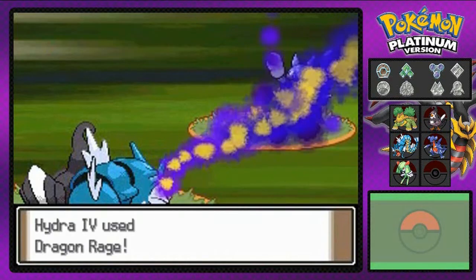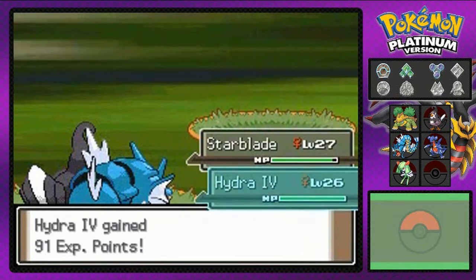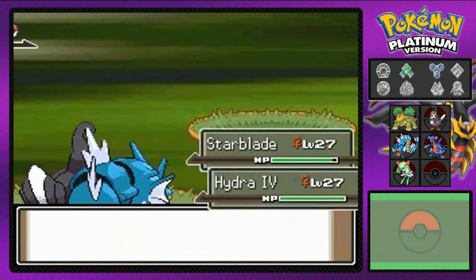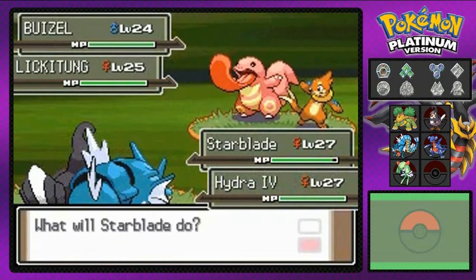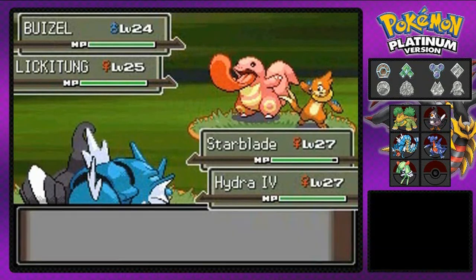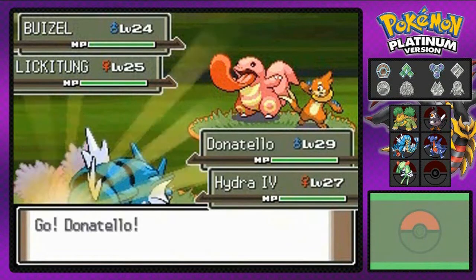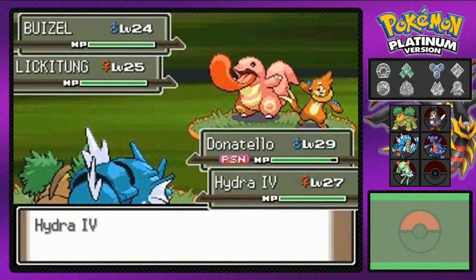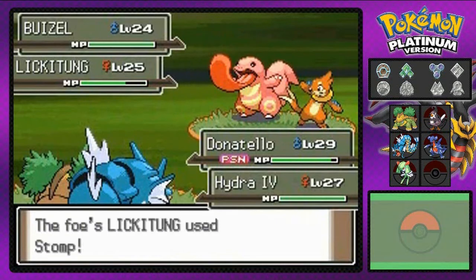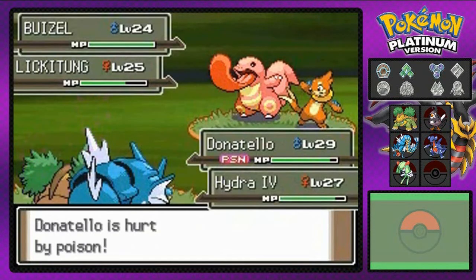Magical Leaf! And here we go — Dragon Rage, finish him off! Glameow's defeated. Level 27 for Hydra number four — that's great! We still got more to battle? I completely forgot these guys like to have full teams. He's coming out with a Lickilicky and a Buizel. I switched one of my Pokemon and it got poisoned because of those poison spikes.